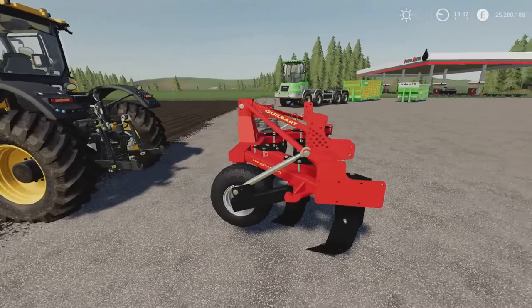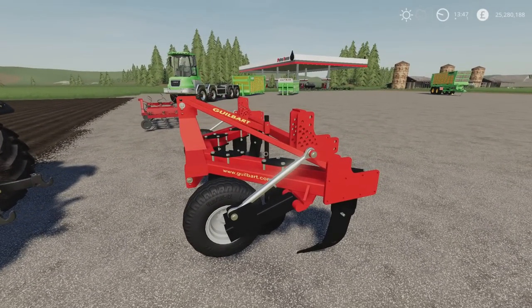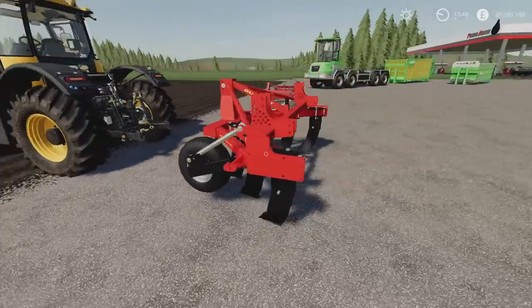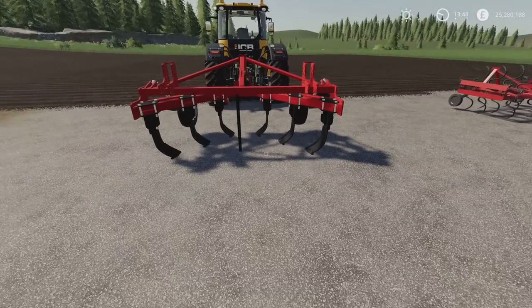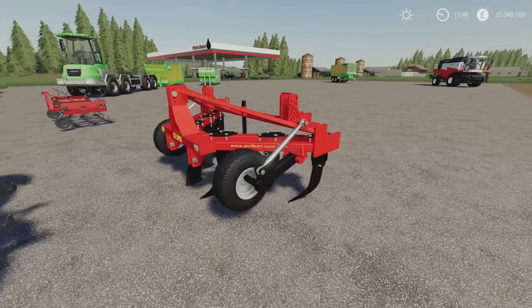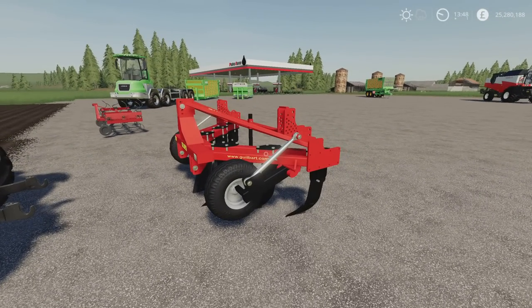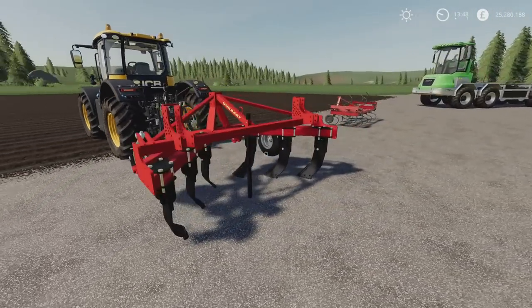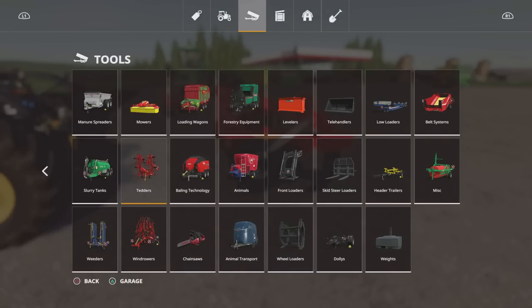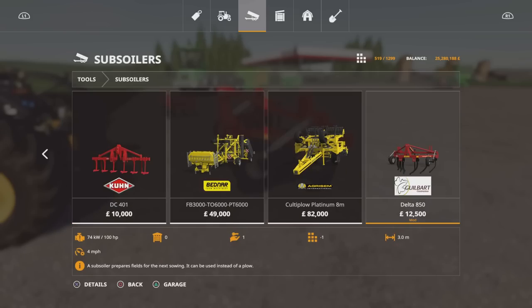Now this was the one showing an update today — the update being it's released to console. This is the Gilbart Delta 850, 4.42 MB to download, two slots on console, by IMF Modding. It's a subsoiler with nice sweeping blades underneath. Very nicely made and detailed. This only runs at 4 miles an hour, though — I think most other subsoilers run at 6 or 7, so it's a little bit slower. It is 3 metres wide.